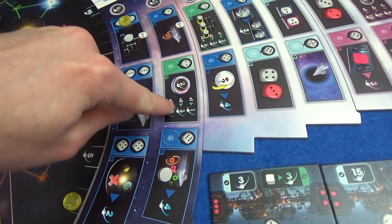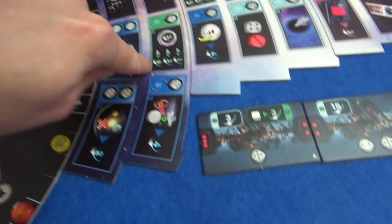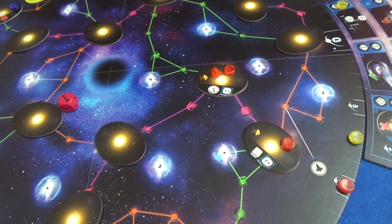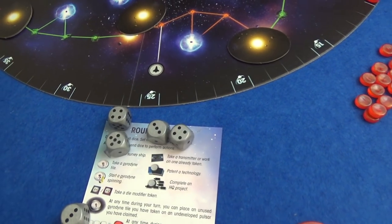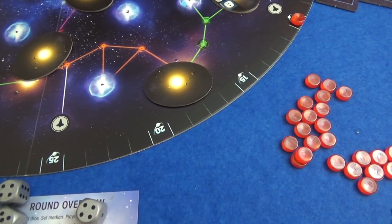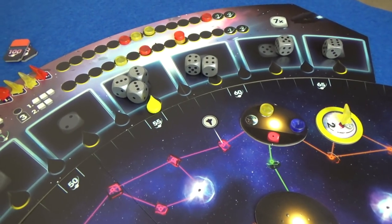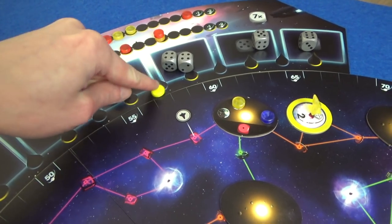The technologies for last round were: whenever you move through orange gates you can treat the die as if it was one more or less; points for the number of medium gyrodynes you have put online; and four extra points every time you do a gate run. It's a new round. I'll grab the dice and roll them. What have we got? A lot of threes, a five and a six. The median is the fourth die — it goes there. Cover it up — there is more on the left so we move the marker left.